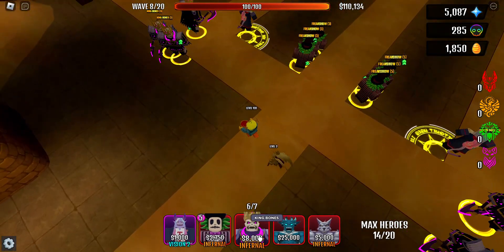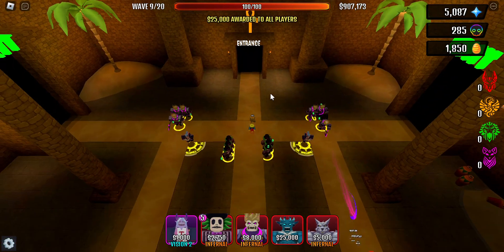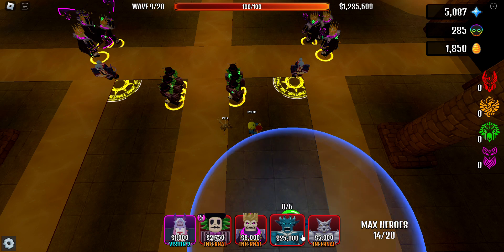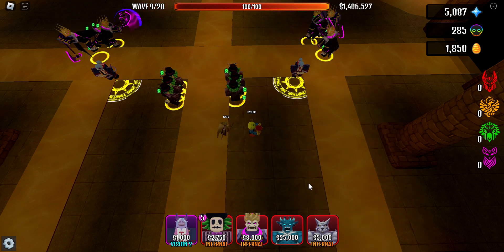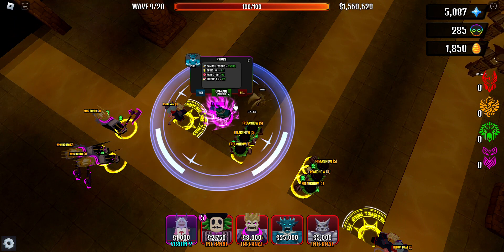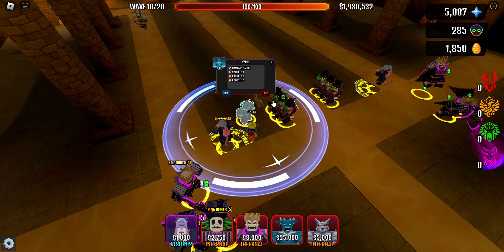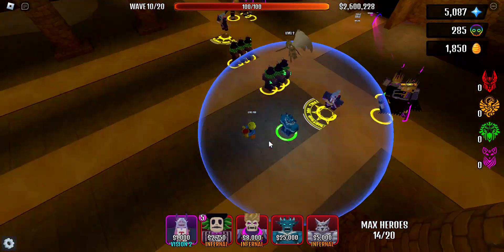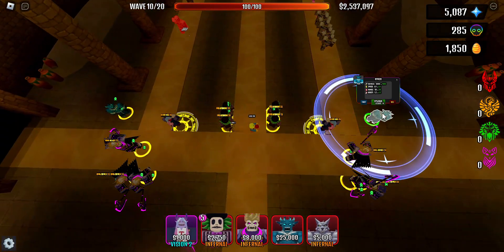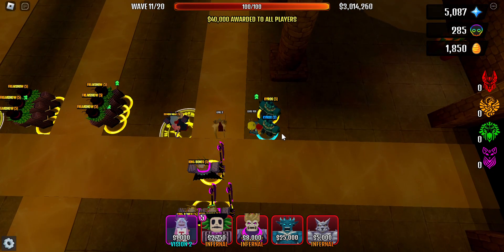You don't need to get another King Bones in the middle, but for this map I think it's pretty good because of the entrance here. Now we can get our Kairos placed — look at that, you can get both Kairoses right there and you should be pretty good. So we've got two AOE units, and I'm actually going to get more too. Having really good AOE is always something good to have on every single map.